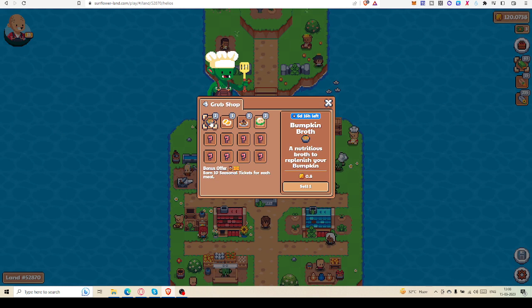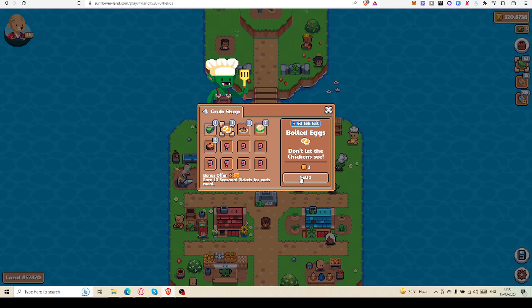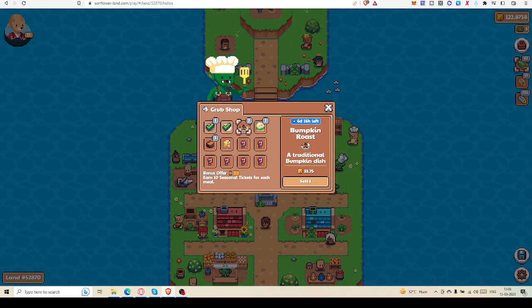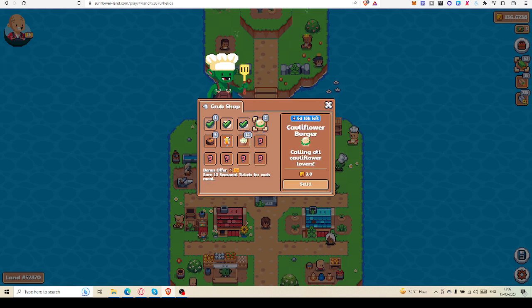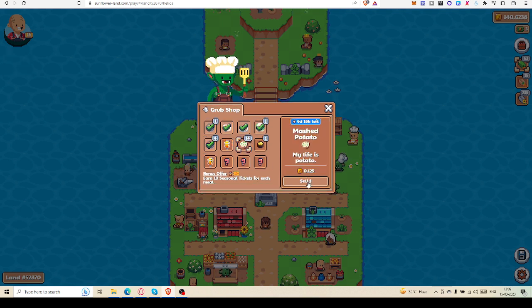Let's go to Helios and start selling. Here is the grab shop — I'm starting selling. You can see I have 120 SFL right now. Let's start selling: one boiled egg, bumpkin roast — you can see 13.75 SFL I will get. Now cauliflower burger, pumpkin soup, mashed potatoes, sunflower crunch.